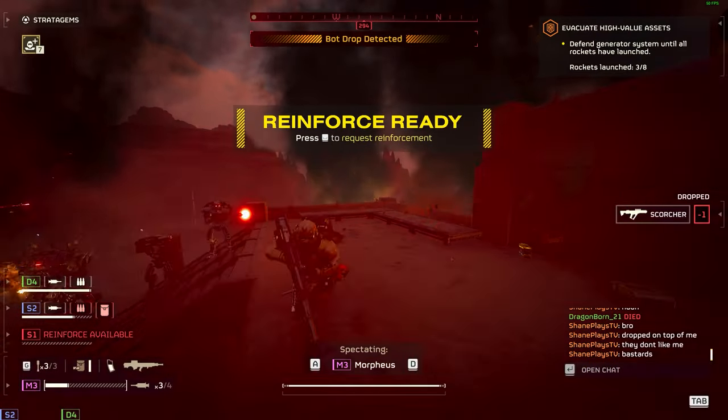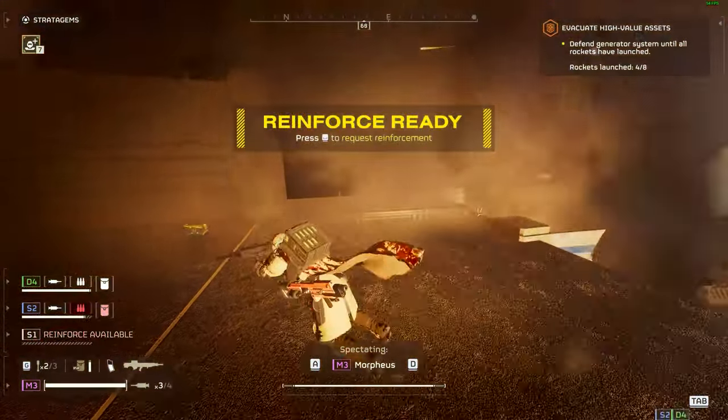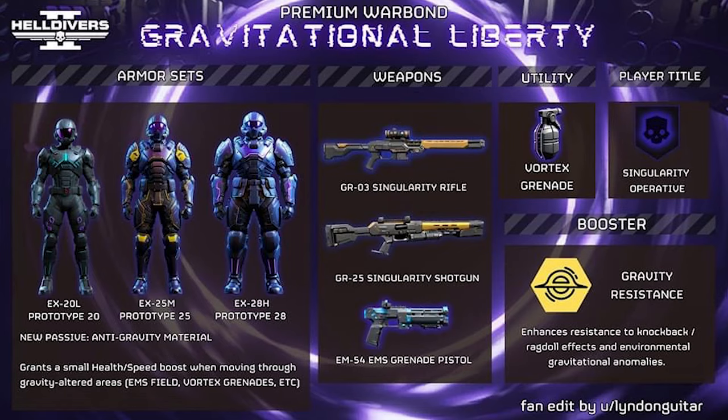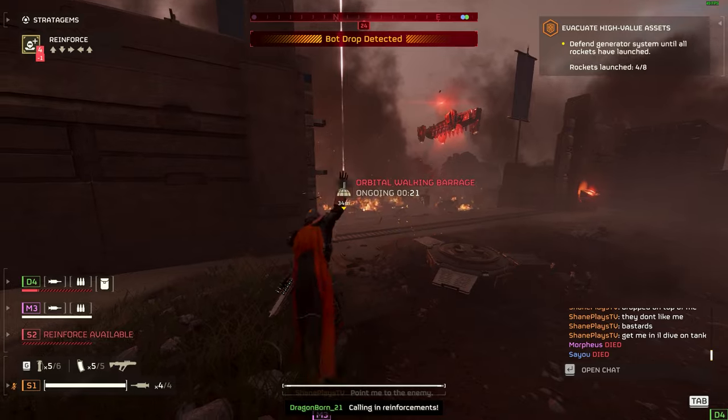I think this is a sick concept — that's why I included it. I did say some time ago I'd love to see a gravitational war bond, some sort of anti-gravity grenade or black hole that sucks in all the bots and bugs. I think this type of war bond would be amazing for countering the Illuminate. We've seen new projectiles leaked, which shows Arrowhead are working on new weapons for when the Illuminate eventually arrive. Whoever made this fan war bond — the detail is insane. What do you think? Let me know in the comments.